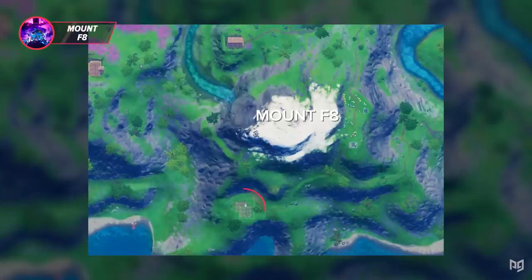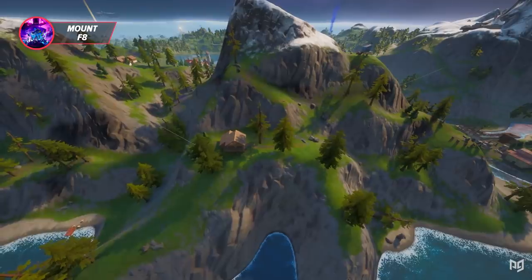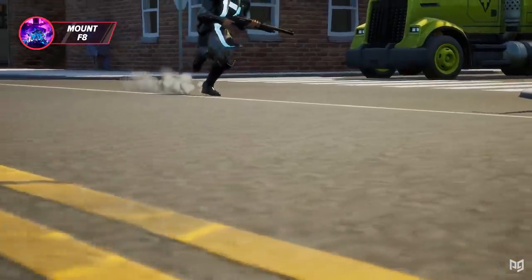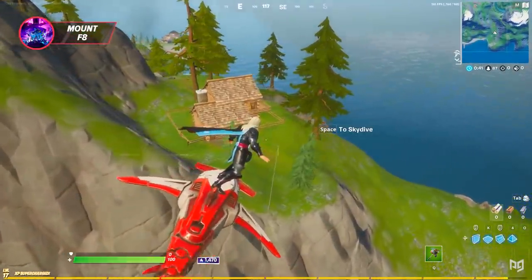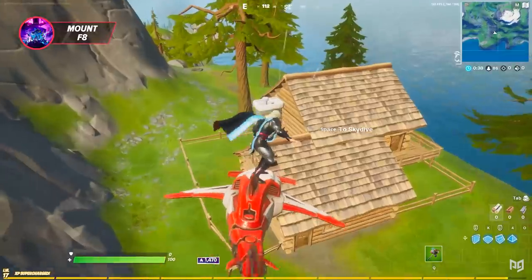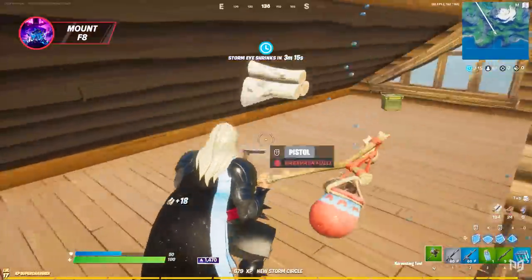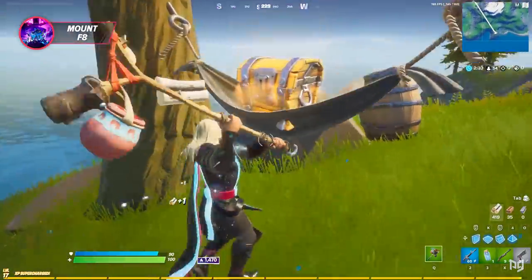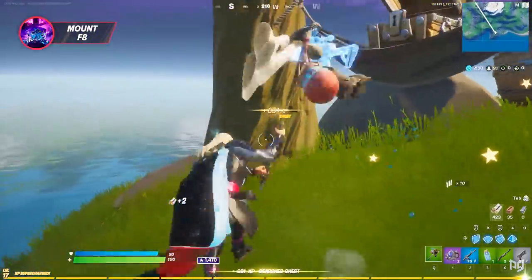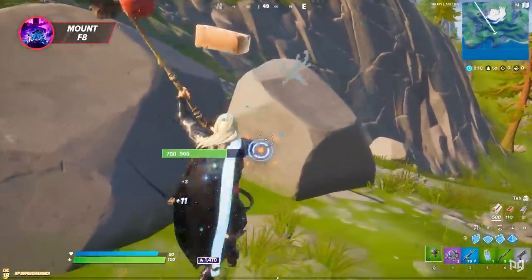The next spot is just under Mount F8 in the southern part of the map. It's pretty well concealed and only a few people really know about it — for most games you should have this place to yourself. Start by landing at this cabin directly below the mountain; the cabin can spawn up to four chests, so loot them all, get the ammo crates, and don't forget to check the attic. Once done, head outside and check to the southeast for a chest that can spawn on the hammock — if it's there, open it and farm the brick you see as well.